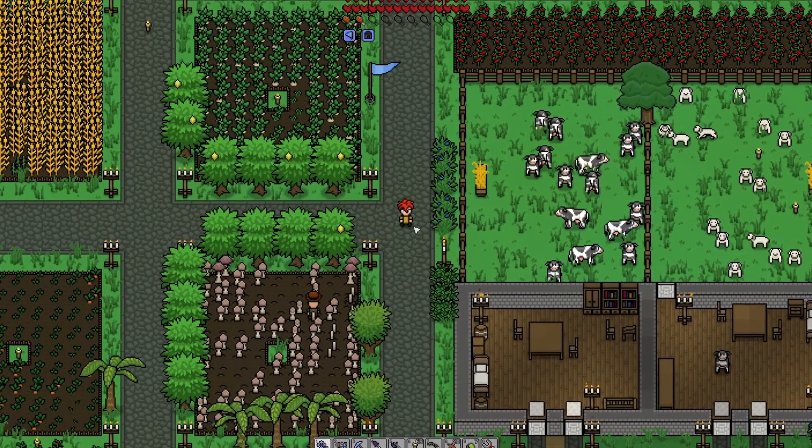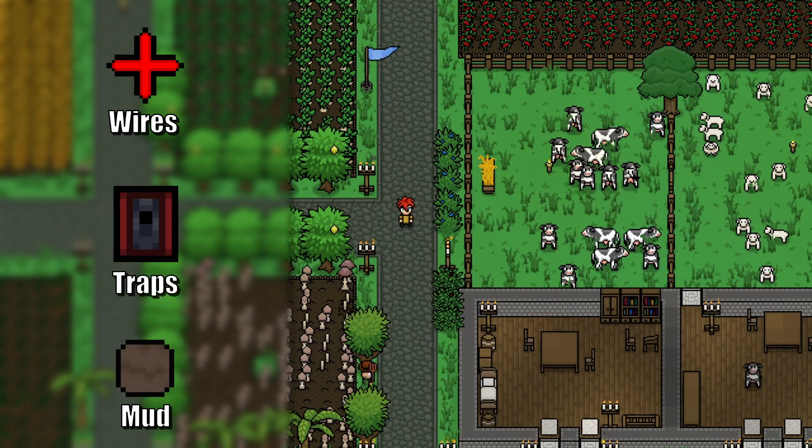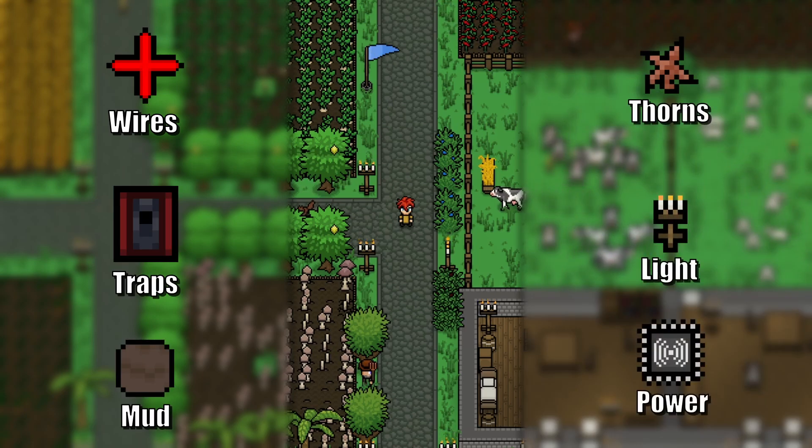Welcome to your Nassess Thorns guide. This farm we're making today doesn't require much — just some wires, traps, mud, thorns, a light source, and a way to turn the wires on.